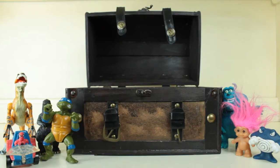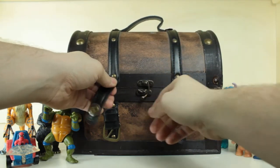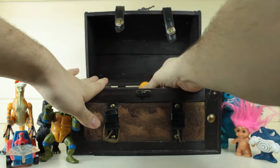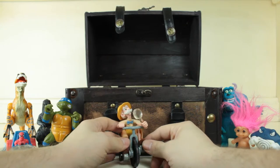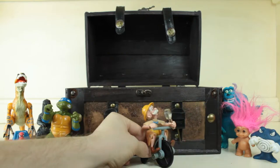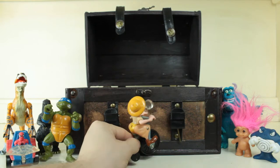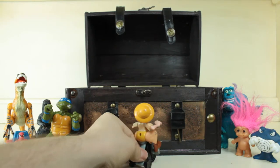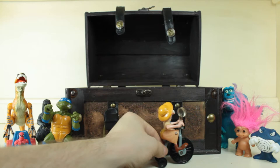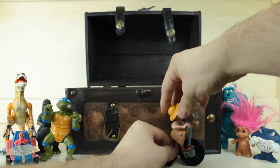There we go — put him right there and we'll shut this. Oh, I see a wheel — look at that, it's the Professor from Tarzan! He has his magnifying glass and he's all like, 'Oh, let me inspect this tree here.' That is a giant wooden chest. He's on his little bike — it's cool, but his legs don't seem to be working. It's a cool bike though.